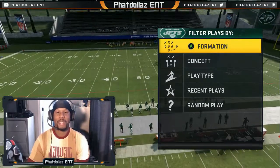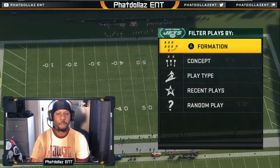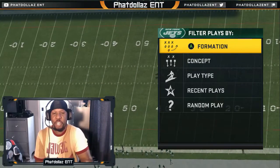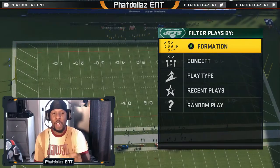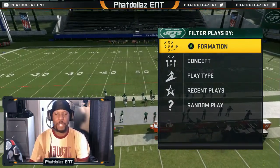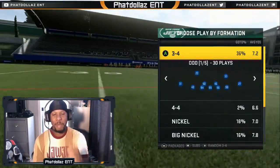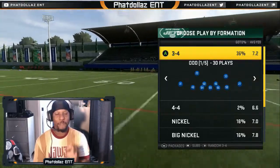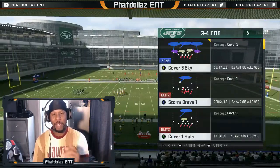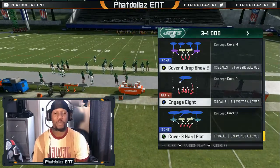What's going on gamers, welcome back to another episode of How to Play Like the Pros. If this is the first time you've come to the channel, drop a like, subscribe, and turn your notification bells on. Today we are using the New York Jets defensive playbook to stop the scratches in the inside zones. Make sure if you're playing online ranked head-to-head, you have the reinforcements and the enforcers.